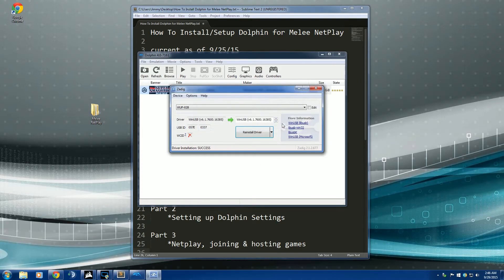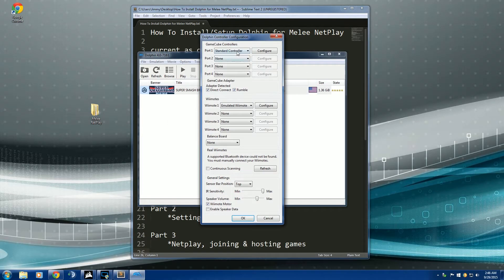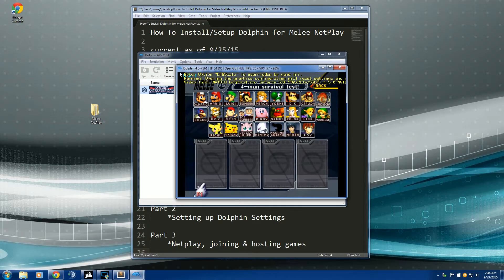Once that's done, go to Controllers in Dolphin and make sure it's set to Standard Controller, hit OK, and it should work. Let's test it out — hit Play, wait for it to load up, and there we go. It works!